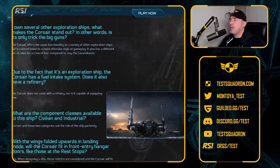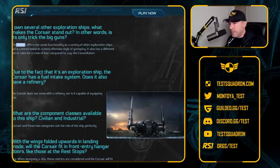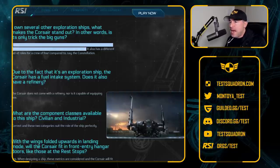Here's a good question: I own several other exploration ships — what makes the Corsair stand out? Are the big guns the only trick? The Corsair offers the same functionality as a variety of other exploration ships, but is catered towards a more offensive style of gameplay. While many ships rely on you to have crew to man some of the guns, this ship does not. You can jump in and do everything yourself. When you want to jump in for half an hour and your friends are doing other missions, you just want to jump in the ship and go. Having the offensive power but still being able to go out and do whatever you want — NPCs aren't a problem — this kind of front-facing firepower speaks to me big time.